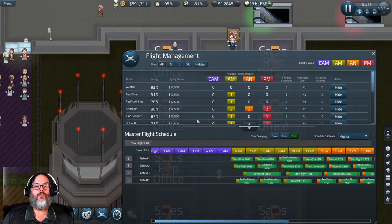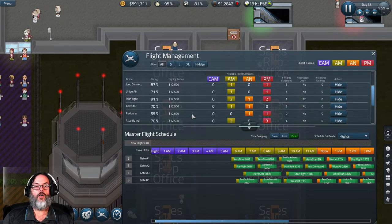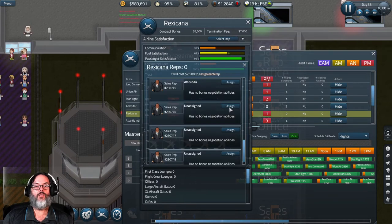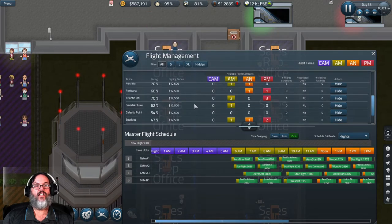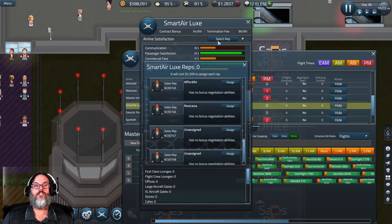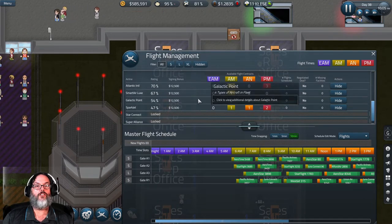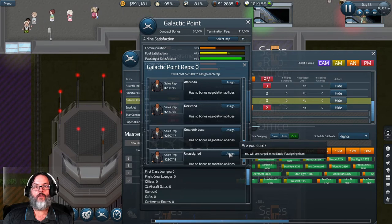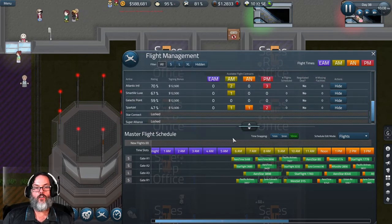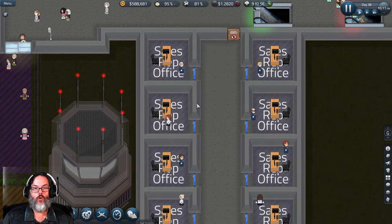Starting with the first rep: Juno — Union Air; Starflight — Aerostar; Rex Canna — we'll assign them a rep; Atlantic International; Smart Air Lux — we'll assign them. We picked up some new ones: Galactic Point. I don't have flights from them yet, but I'll assign them a sales rep now so we can start developing trust.